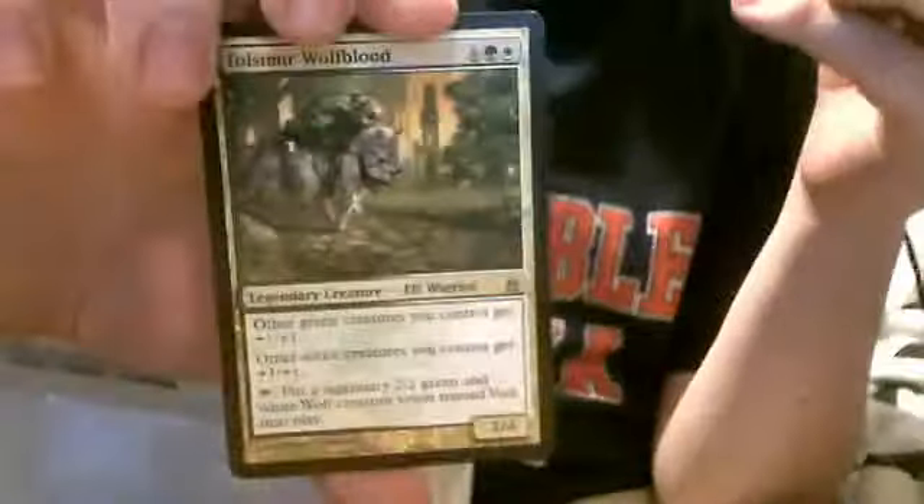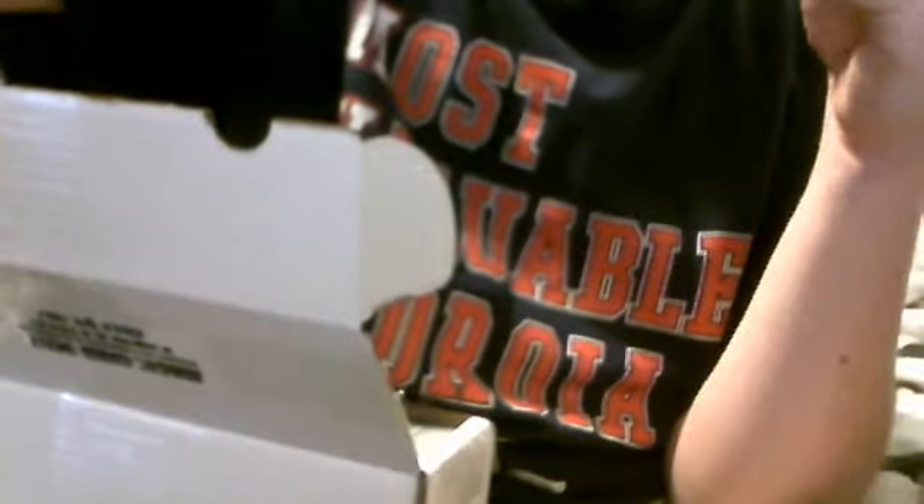We've got an Emperor Crocodile from 9th Edition, which is a creature I don't have. We have another creature I don't have - a Tulsamir Wolfblood from... I don't know what that is. Another 9th Edition creature, Force of Nature. A Legendary Artifact from I think Alara Reborn. Then UnScythe Killer of Kings. And then a Zalran Crusader.